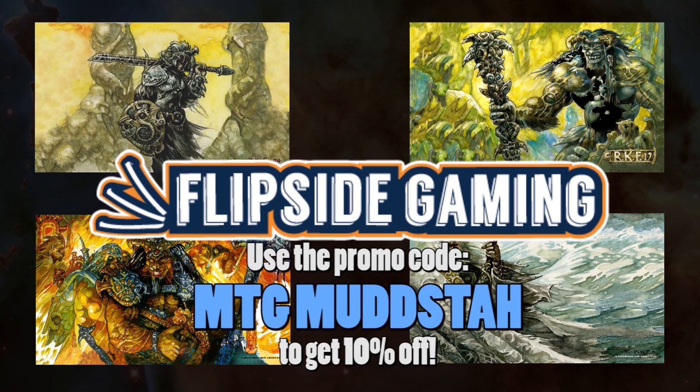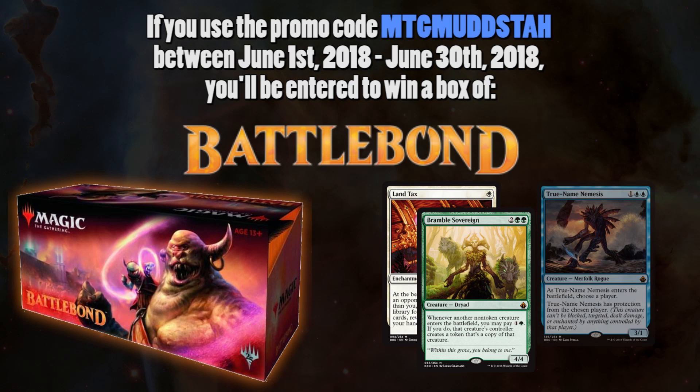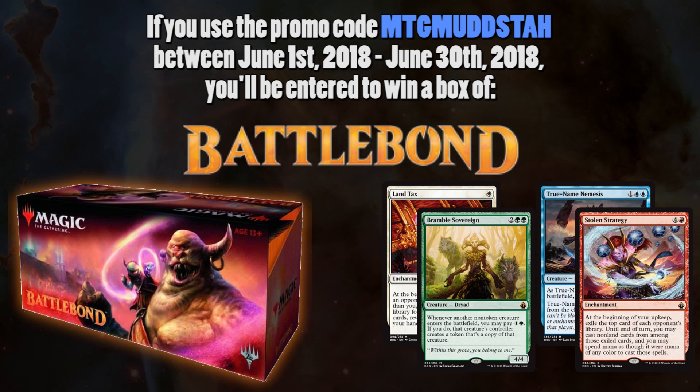Additionally, Flipside Gaming is going to be giving away a box of BattleBond to celebrate my 20,000 subscribers. For entry, all you have to do is use the promo code MTGMudsta on any order over $10 and you'll be entered to win. You can do multiple entries for each time you use the promo code. The timeframe for this giveaway is between June 1st and June 30th with the drawing happening in July.